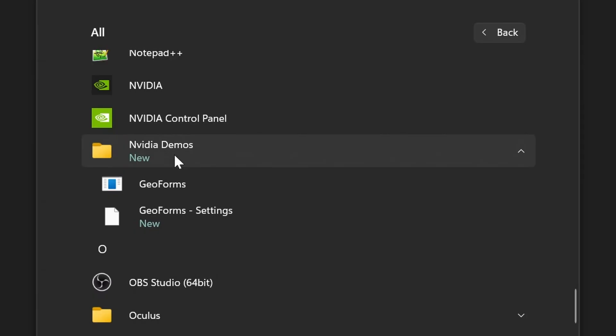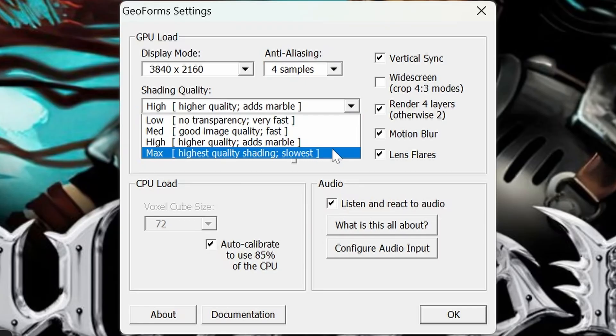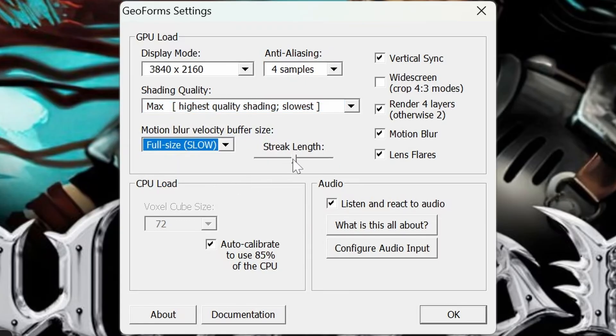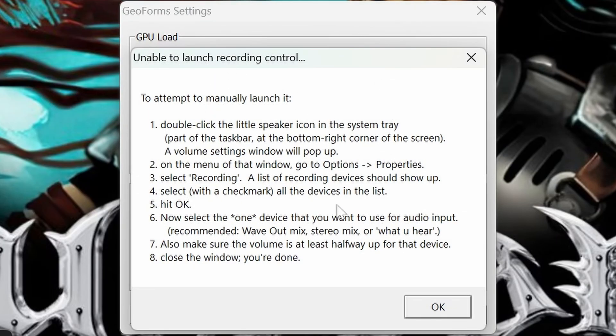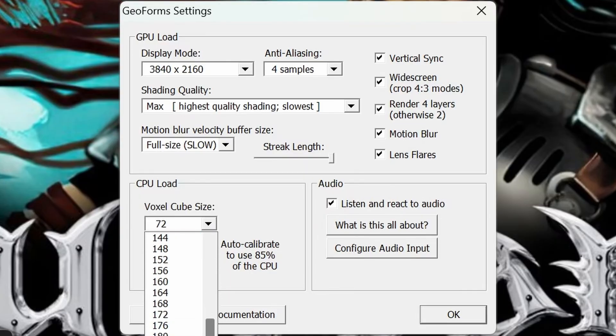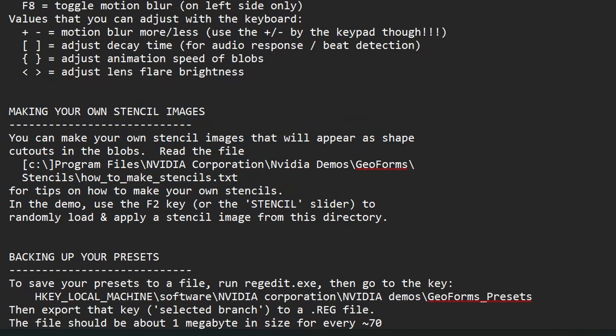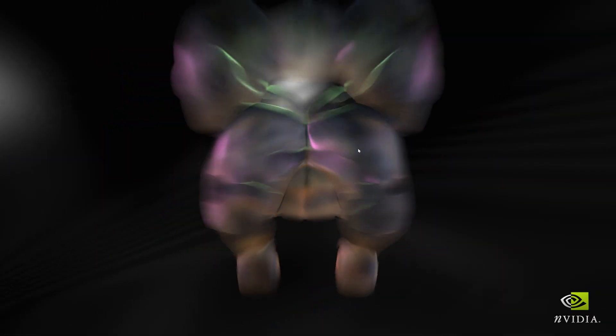I've realized that under NVIDIA Demos on the start menu there is actually a GeoForms settings panel. So we've got display mode, auto-max — we can crank it all the way to 4K. Anti-aliasing samples already at 4. Shading quality to the max, motion blur full size, streak length maxed out, widescreen. There's also an audio input but it says 'unable to launch recording control' because it's meant for an older version of Windows, so that's not going to work. CPU load — auto-calibrate to use 85% of the CPU, though we're using nowhere near that. Let's turn the voxel cube size all the way up to 188, so that is absolutely maxed out now.